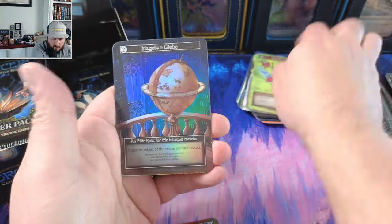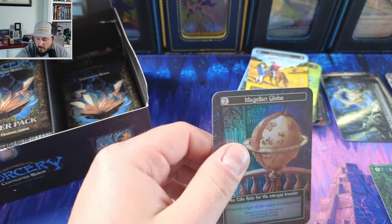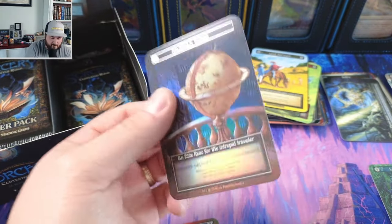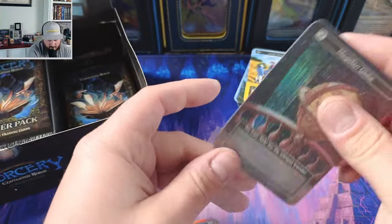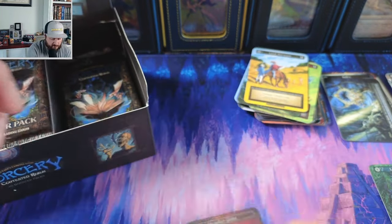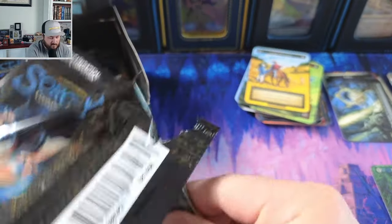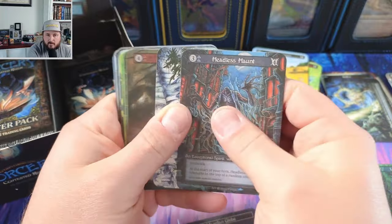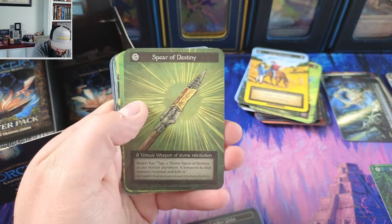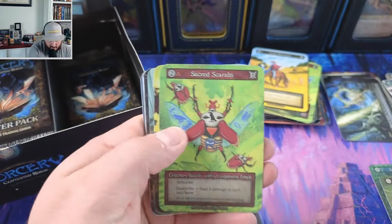Magellan Globe — our second foil, and it's a beautiful, beautiful Magellan Globe elite. Oh yeah! Let's check it — nope, beta. Okay.